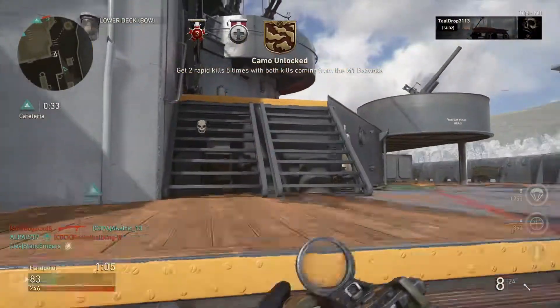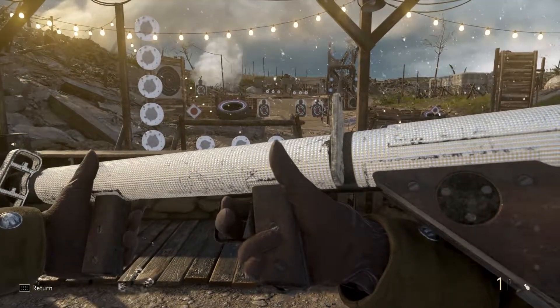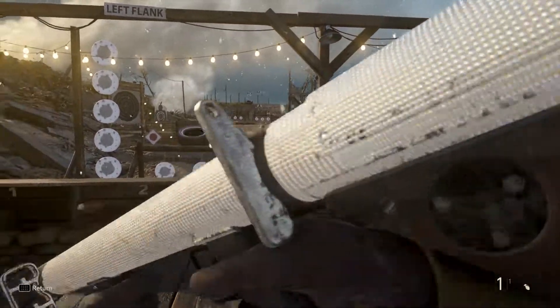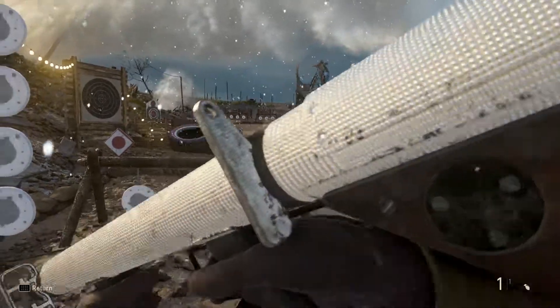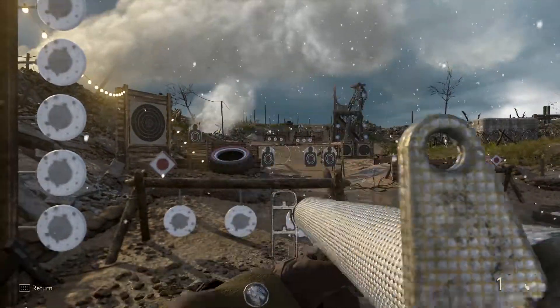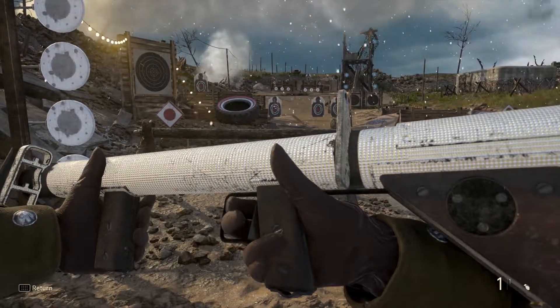Let's go check it out. Oh my gosh, that took way too long. So this is, well guys and girls, this is the bazooka with diamond camo on it. It looks really nice, I reckon, anyway. I do have an epic variant, but on the epic variant it doesn't look very good.